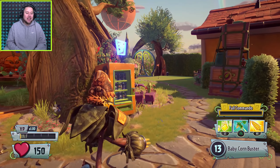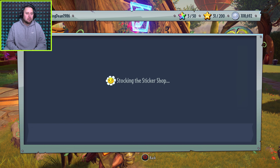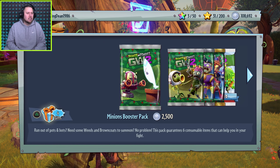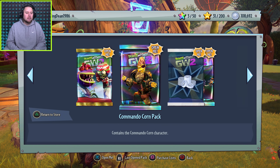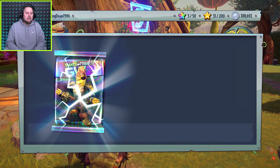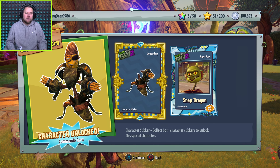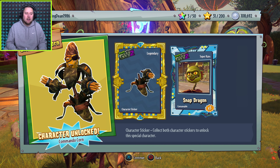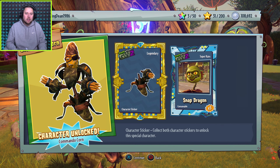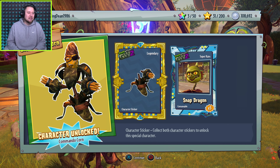I can't wait to test out the imp one as well. I need to get some more rainbow stars. Let's open up the commando corn first. Boom - another legendary! I think that makes me complete now with all of my plants. I don't think I need anything else to unlock. I love the music, it's so cool.